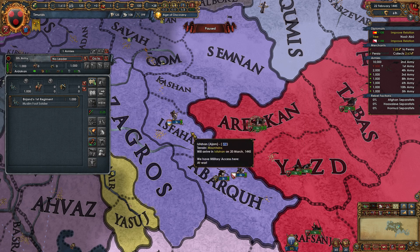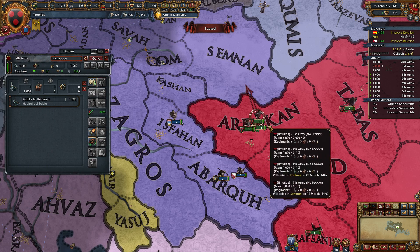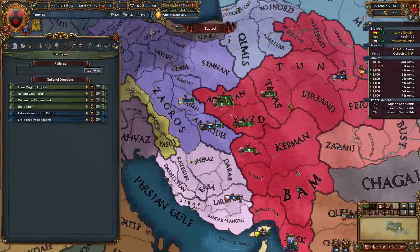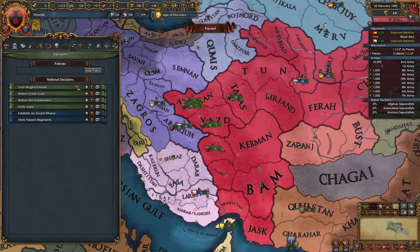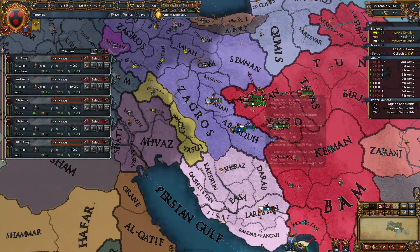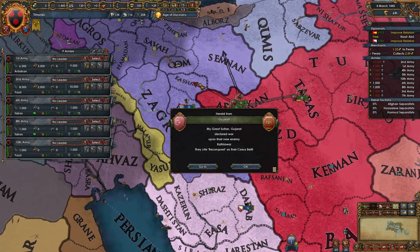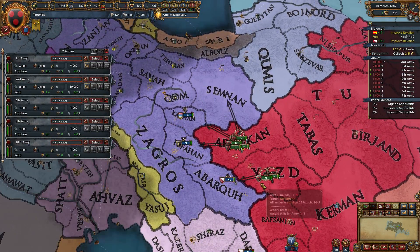I would actually consider firing the cavalry personally because they just cost too much money. And for relative strength of the alliance they don't actually do anything different from infantry. But we have no manpower at the moment so we're not going to do that, because that would just temporarily reduce relative strength of the alliance — and that's no good.